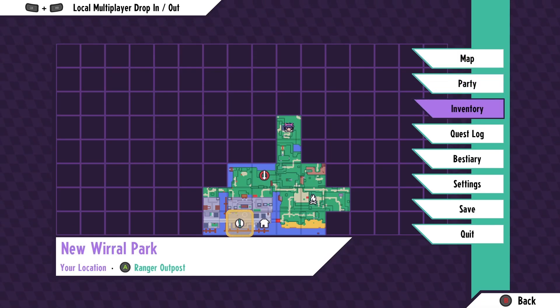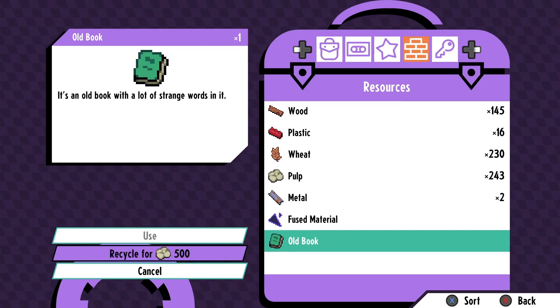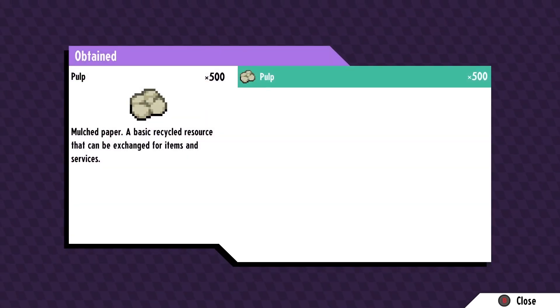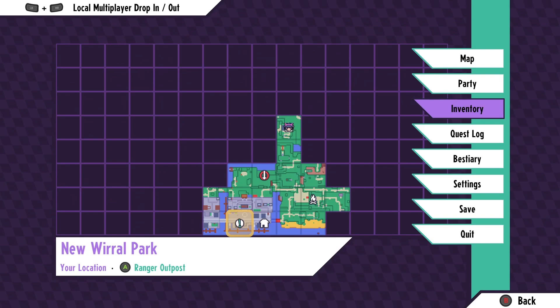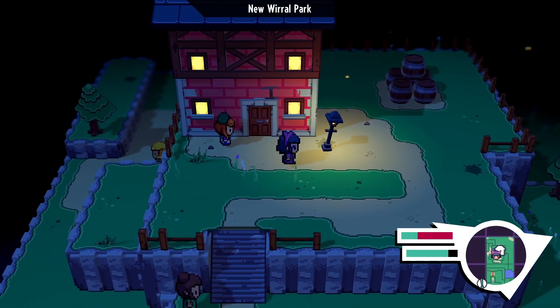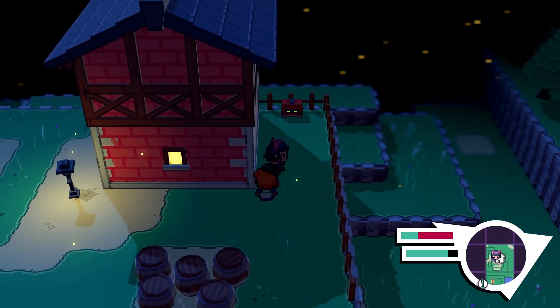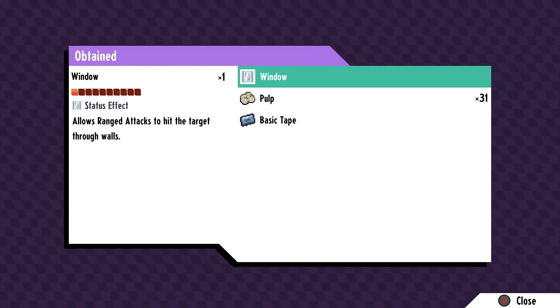Hello and welcome to Cassette Beasts, where I am going to recycle this old book. The chance to refund AP after using a move is going to be really nice. I think we do want to get it, and it was expressly told to us that we should recycle the book. I don't think we'll need it for anything. Window allows ranged attacks to hit the target through walls. That's pretty nice, actually.